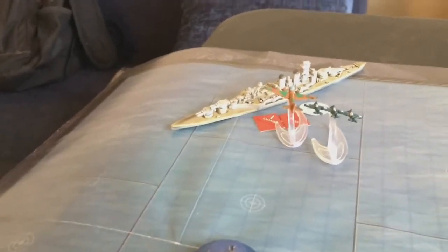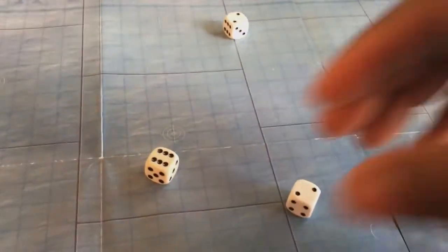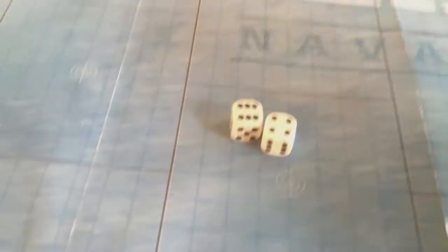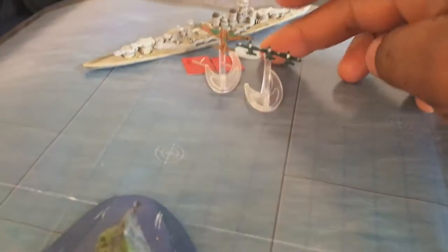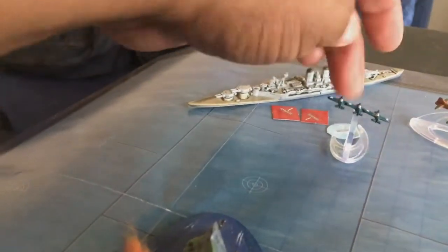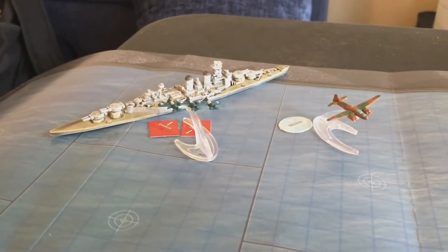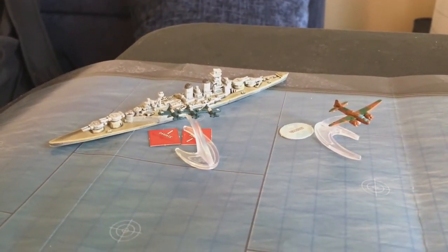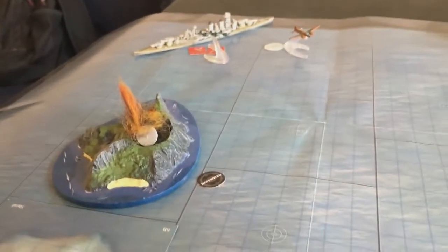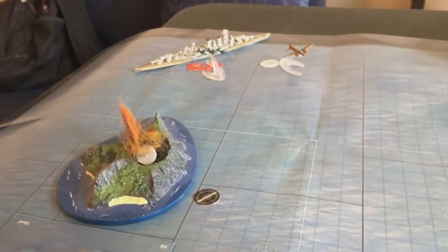The Hood's seven anti-air dice try to abort the Betty - Betties have armor four, not five like some others. Rolling: two, three, four hits - enough to abort the Betty! That was the last shot the Japanese had, and it has been flown off the map. That secures the Americans a total victory: 48 points from the Hood, another seven from the fighters, and 14 from the bombers - 63 out of 100 points survived. They destroyed the Japanese fortification earning 150 VPs and taking the initiative going forward.